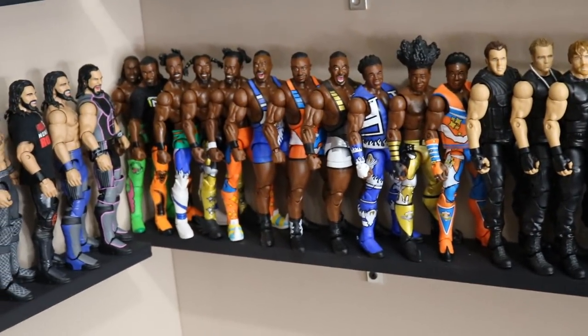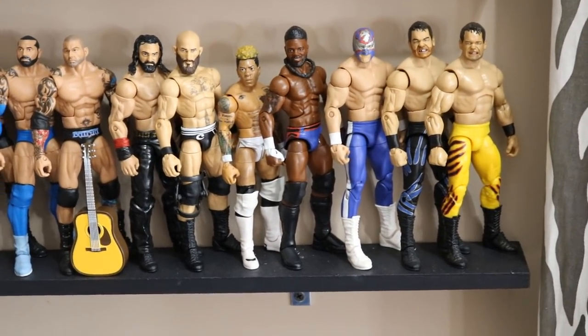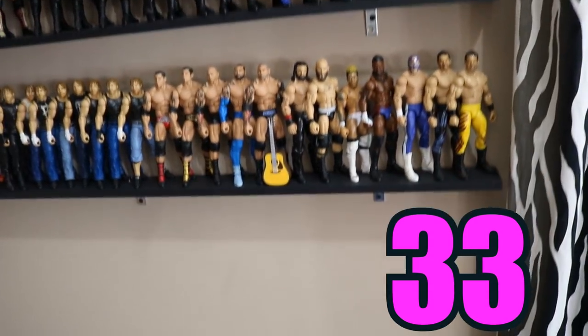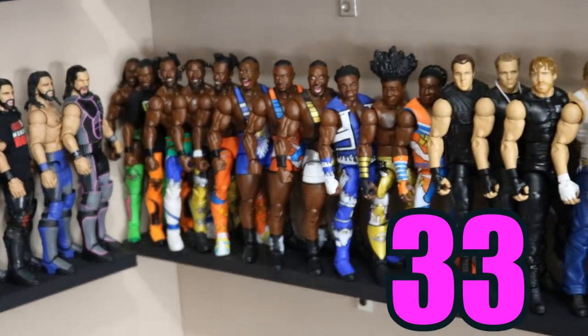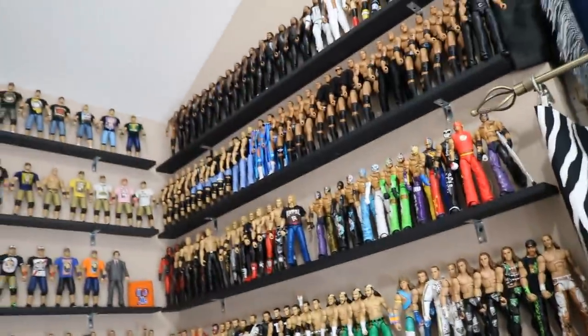Going down to our final row on the right section, we have quite a number of superstars. I grouped all of the New Day together — Kofi, Big E, and Xavier — all together there. We have all the Ambroses in the middle, a small Batista section, and then a bunch of other guys like Elias, Ciampa, Lio Rush, Cedric Alexander, and three little Benoit figures. This last shelf has 33 total figures — specifically 11 New Day figures (five Kofis, three Big E's, three Xavier Woods), 10 Dean Ambroses, five Batistas, and seven others.